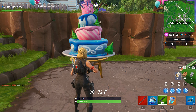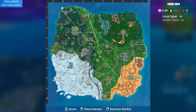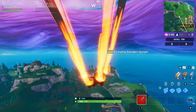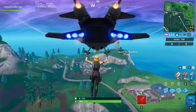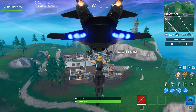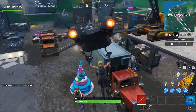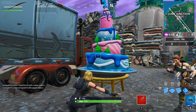Number nine is going to be in Junk Junction, and this one's going to be an easy one to grab. We're going to finish this off with Pleasant Park — there's one in Pleasant Park, so that'll be number ten. Junk Junction is a great place to grab one because it's kind of out of the way. You can grab this one very easily, though in Team Rumble there are about 50 people from the other team going to grab this cake too. They were actually pretty cool about it, which was very nice — a lot of times in these challenges, they are not. So there's cake location number nine in Junk Junction.